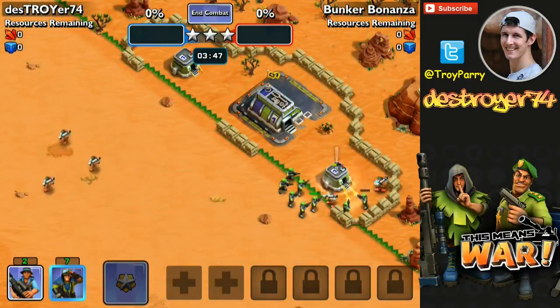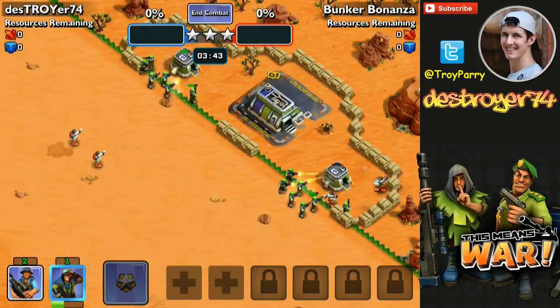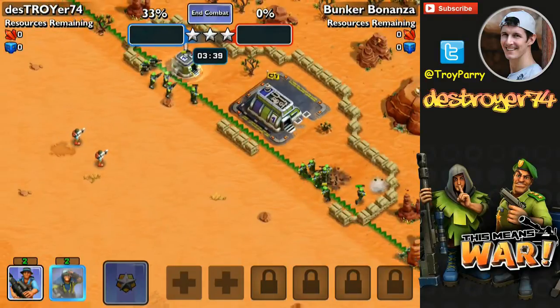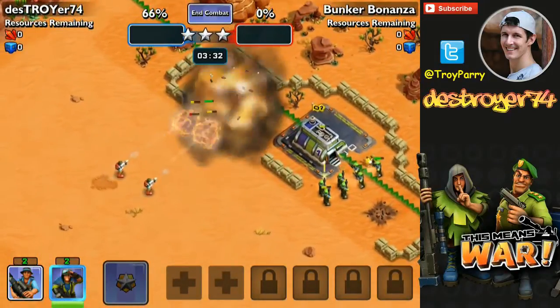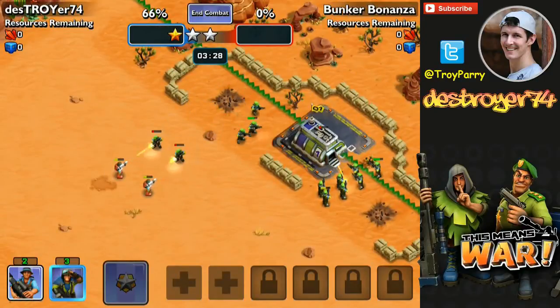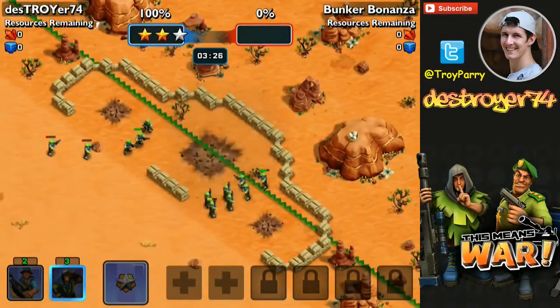If you want, you could also drop some rocket troopers behind as well. As you can see, this was a very quick method. The bunkers get taken down very quickly and no more enemy rocket troopers come out. So there you have it, a very quick and easy method to three star this mission.